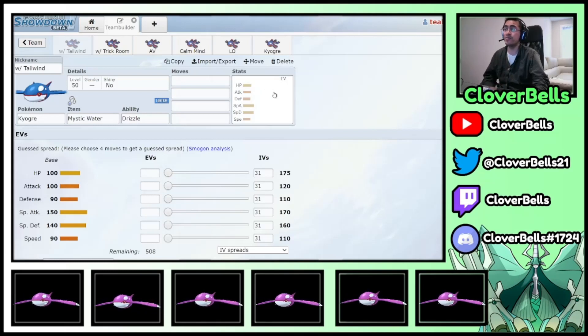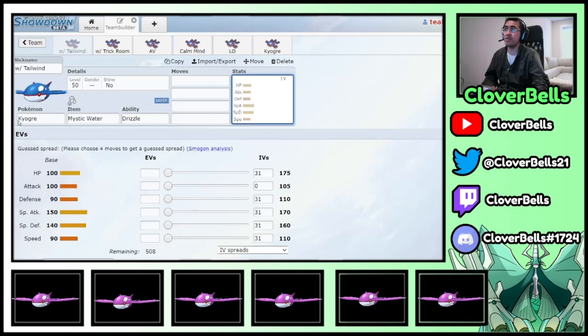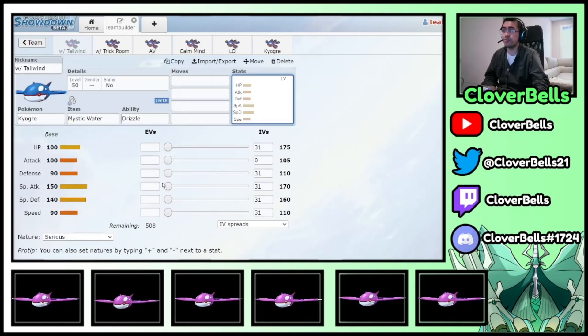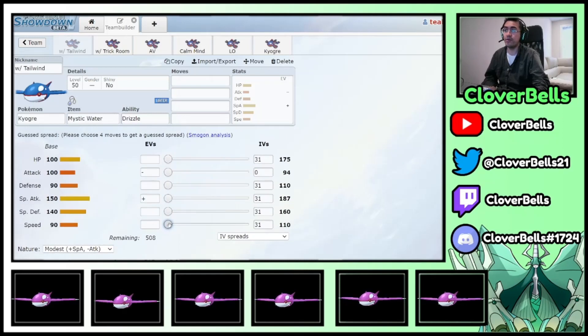Now let's look at the Tailwind Kyogre. Usually these teams run Tailwind with Tornadus, maybe Zacian, Incineroar, maybe one Airstream user, and Rillaboom or Amoonguss. If you have Tailwind on the team, the main thing you want to outspeed with Tailwind is Regieleki, which hits a 276–277 speed mark. So if you go Modest Ogre with Tailwind, you want at least 139 Speed — because 139 times 2 is 278, outspeeding Regieleki by one point.